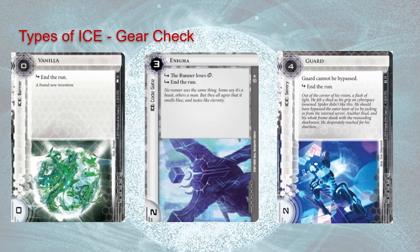So there are a bunch of different types of ice, and when I talk about controlling the flow of the game, each type has a different function. The first type is gear check ice. I've pulled up three quintessential examples: Vanilla, which is a barrier that ends the run; Enigma, a code gate that ends the run; and Guard, a sentry that ends the run. All three of these just force the runner to have a breaker or some other tool to handle the ice.